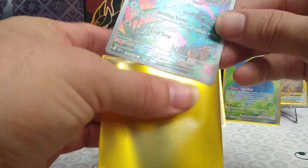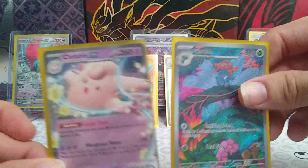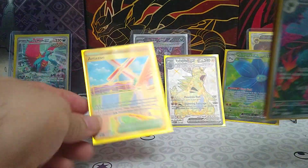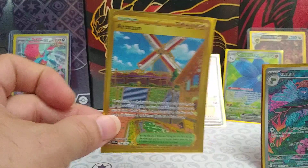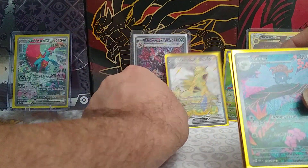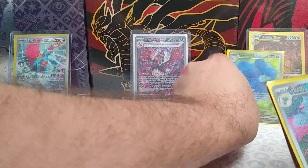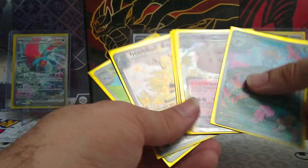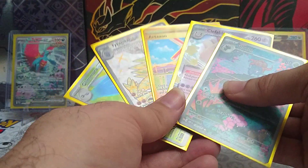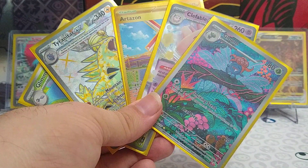Let's look at what we got today, guys. We've got the Gloom Illustration Rare, a Clefable EX, Arcanine Secret Rare Gold, the Tyranitar EX Terra Full Art, and the Glimora EX Full Art. Like, subscribe, and comment for more Pokémon fun — and we'll see you in the next one. Have a good one!